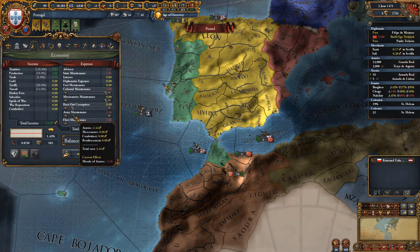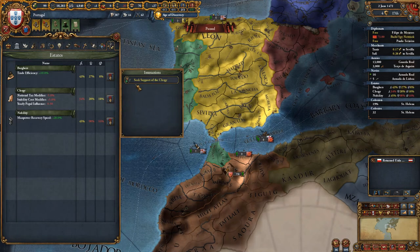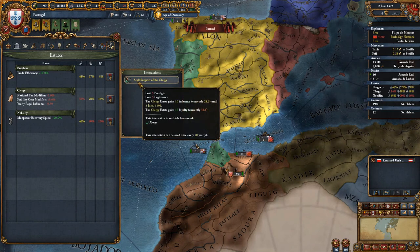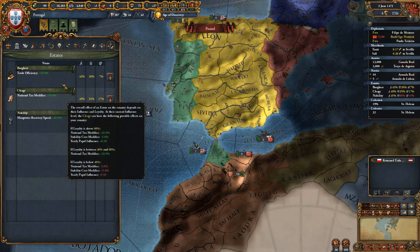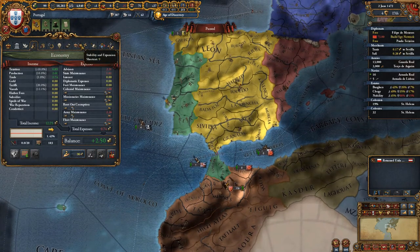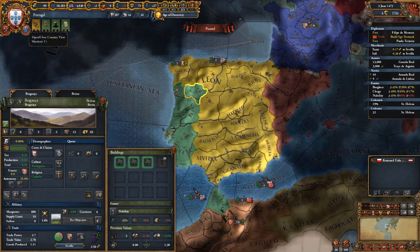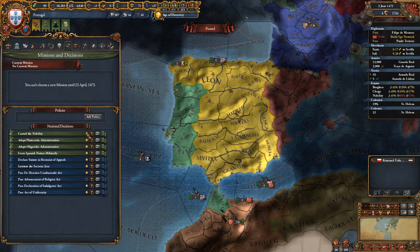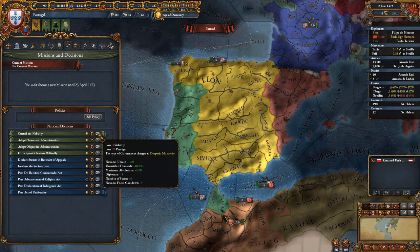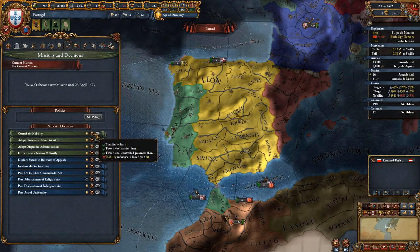The clergy is still disloyal. I can't even do anything else anymore, that's unfortunate. At least they're not unhappy anymore — that'll make us make a slight amount more money. I guess if I really wanted to push it, I could just try taking away their land so we could end that disaster. The losing free stability thing does kind of hurt.